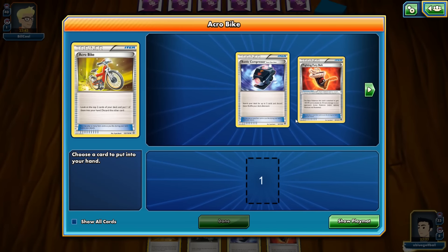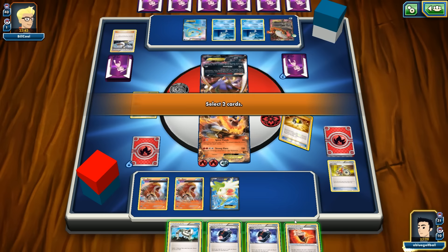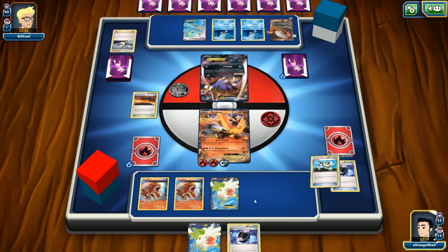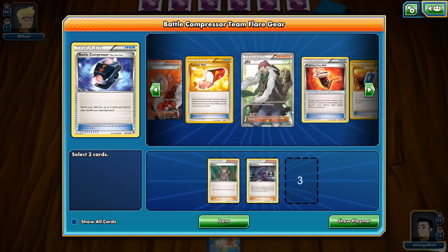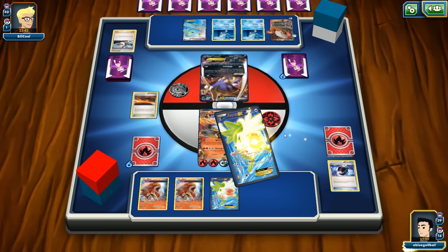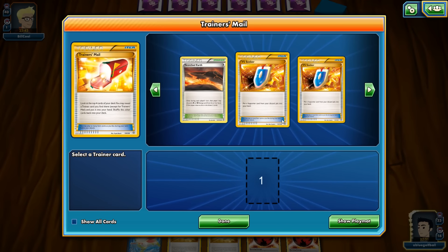We play Battle Compressor with various cards, then use Eco Arm to get a Shaman. Battle Compress to get rid of Shauna, AZ, and Lysander. Shaman for a Muscle Band — drawing six extra cards. Do we get the Muscle Band? No, but we get Trainer's Mail. Still no Muscle Band.